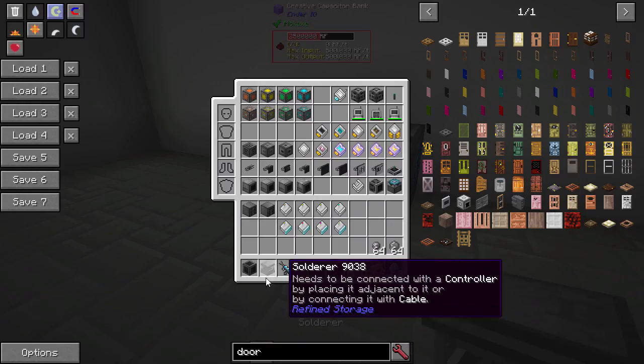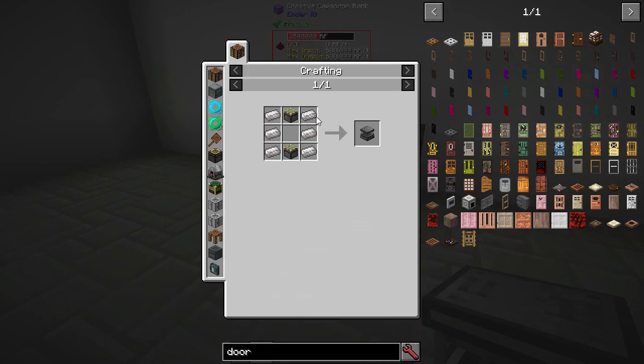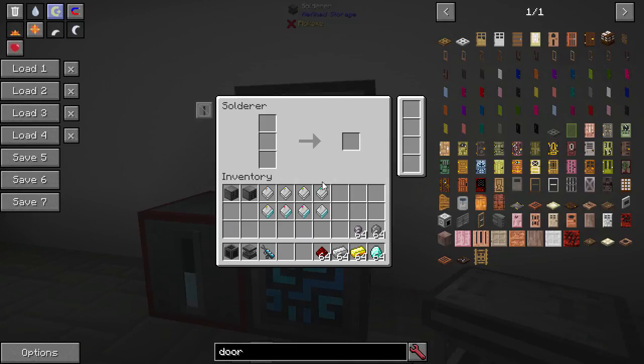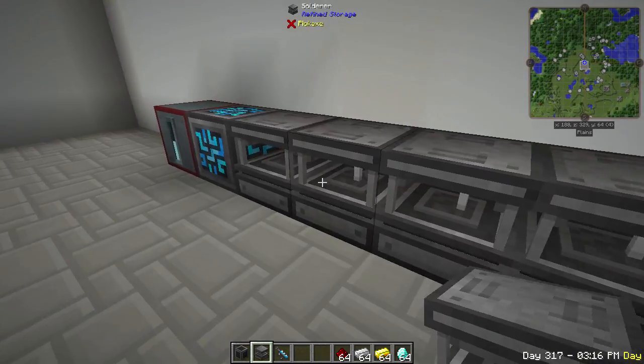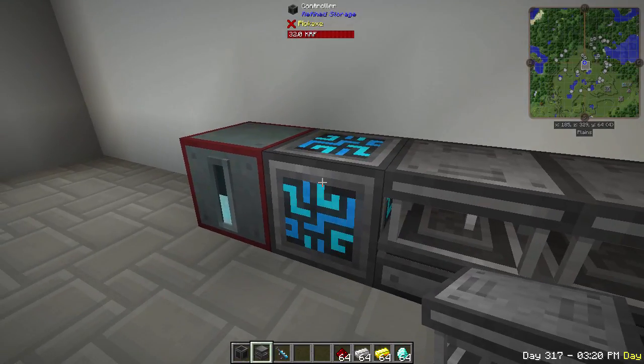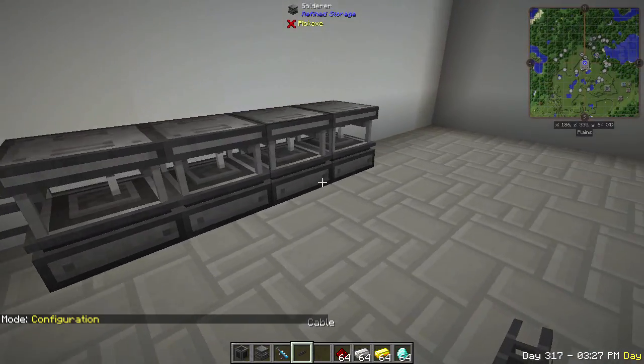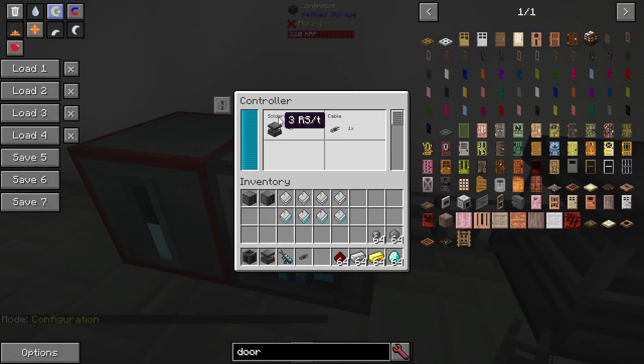Next, you're going to make a solderer. The solderer is quartz-enriched iron and sticky pistons. This is basically your crafting block for a lot of the other stuff in the mod. You can see it's got three slots on the left, one slot on the right — very similar to Applied Energistics. Each one of these that we put down needs to be adjacent to the controller, or you can use cable. That's going to take 3 RS a tick per solderer, so with four we're using 12 RS a tick total. The cables don't use any. When they're attached, they always use the same amount of RS per tick.